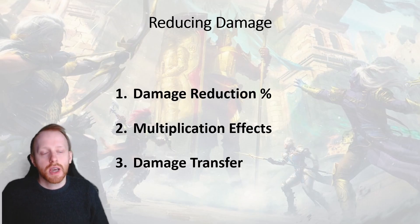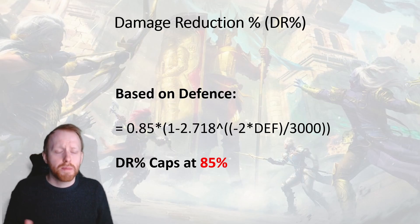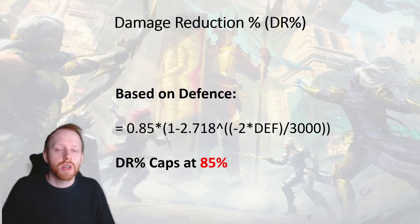So let's first take a look at damage reduction. This is the formula that the game calculates based off your defence value, and it returns a percentage number that it multiplies with the damage that an enemy will deal to you — and that is what's left over at the end. The main thing to note here is there is a cap of 85%. This means that no matter what steps you take, unless there is an effect in place that completely reduces or removes the damage,